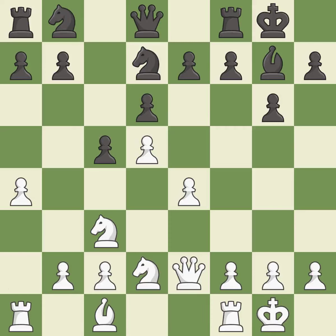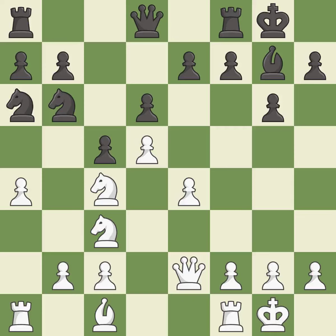Right on target — it is best. This activates a knight by developing it off of its starting square; it is excellent. This mobilizes the knight, allowing it to control more of the board — it is best. This offers an equal trade of pieces; it is best. The game is still close to equal, but white lost their advantage.